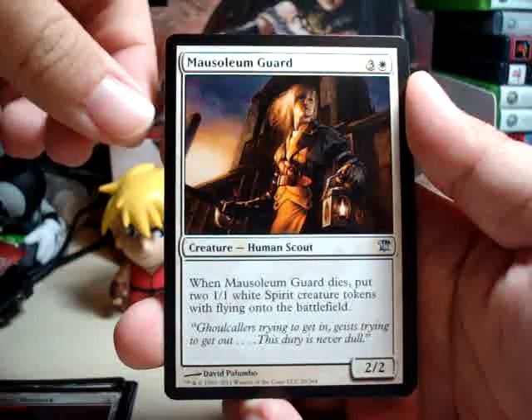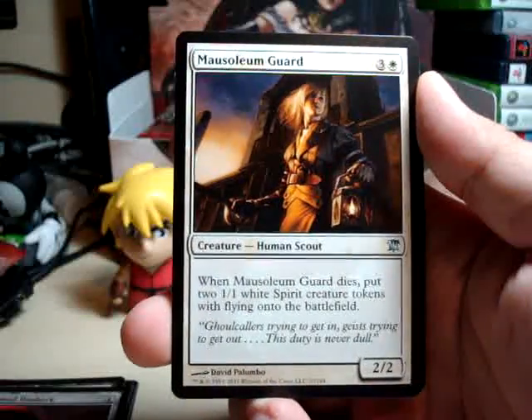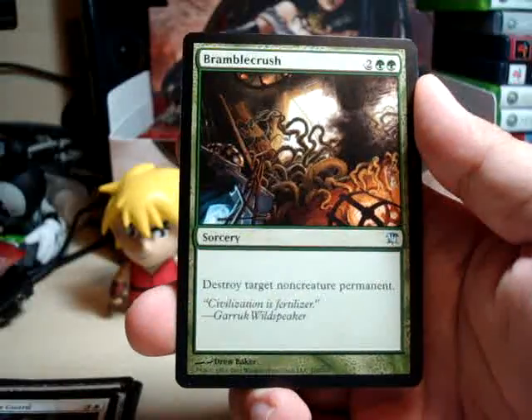And the rest of the uncommons: a Mausoleum Guard, which is nice when it dies. And Bramble Crush. Nice.